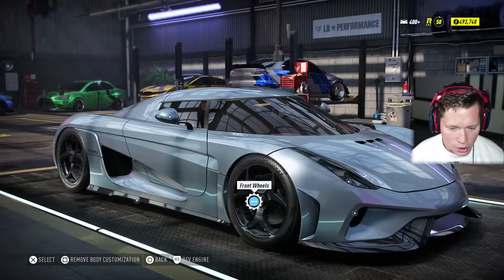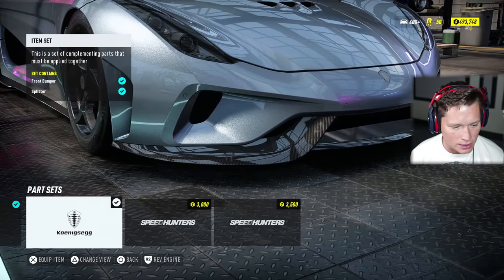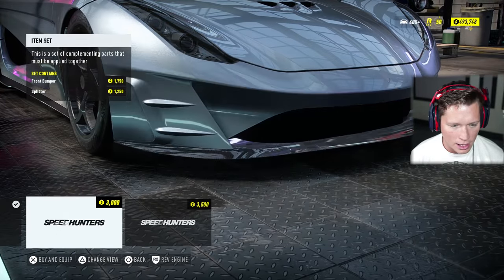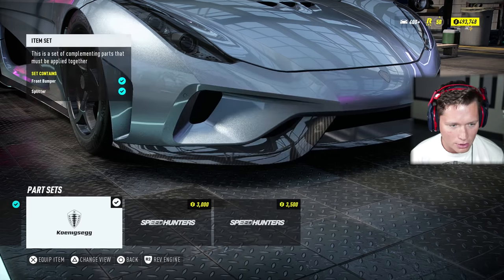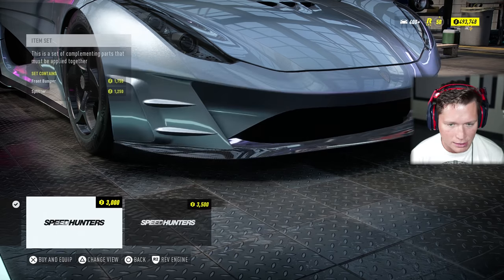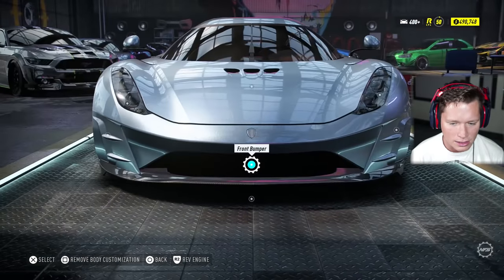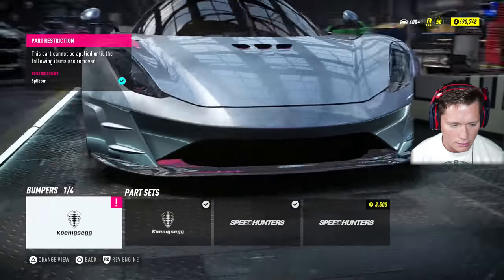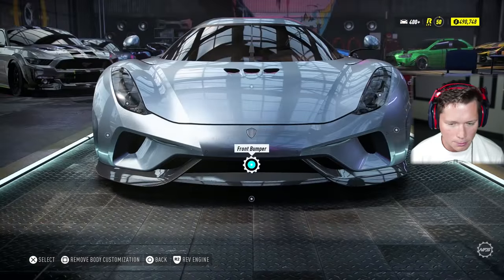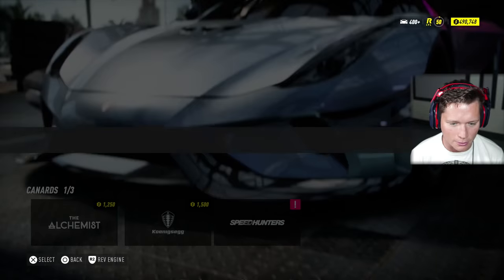Now let's see what we can do with the actual customization. We've got a few options here — I feel like I like the front bumper best if I'm being honest. We can roll with canards to mix it up a bit. Actually, I'm going to put this bumper back on — I feel like that's going to look better with the canards. Yeah, we're going to go with that. I like the vents in the middle there — that looks pretty good.